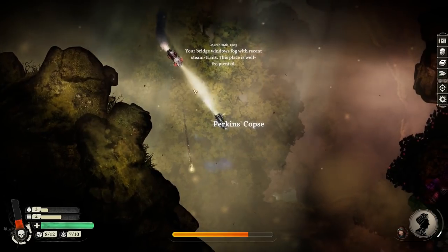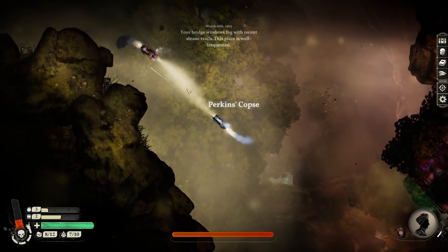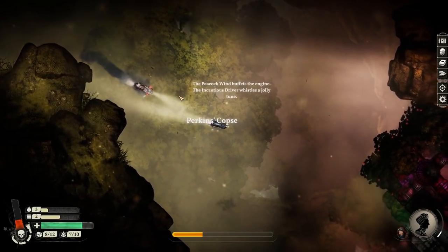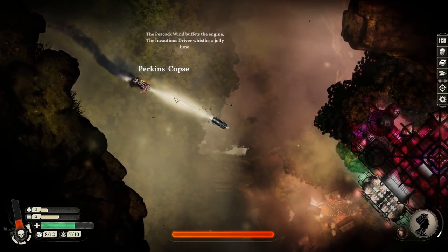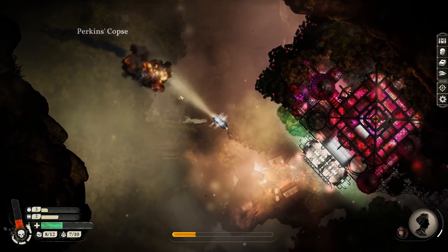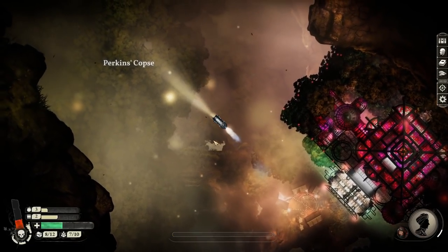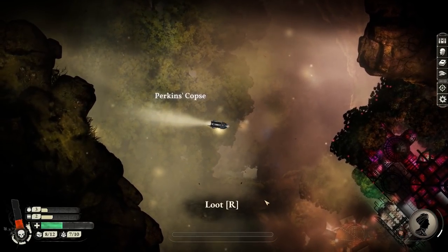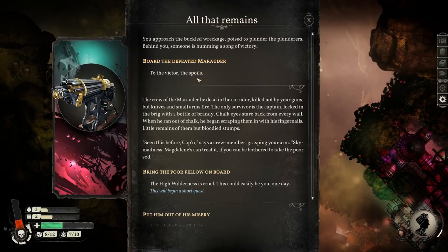Fighting in this is basically a matter of strafing at the right moment. I actually overheated - didn't quite strafe in time. I completely buggered it up there. I've just almost reversed into Magdalene's! I completely forgot about the overheating mechanism there. I accidentally set off my thing as well. To the victor the spoils - there's actually a mate on there. 'See this before, Captain?' says a crew member. 'Sky Madness! Magdalene's can treat it, if you can be bothered to take the poor sod.' Magdalene's is literally right there.